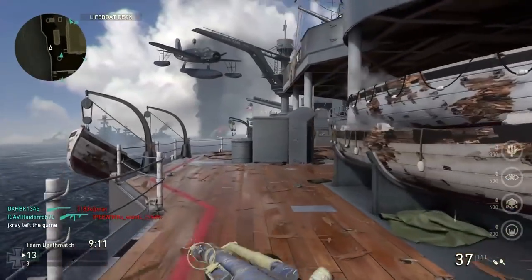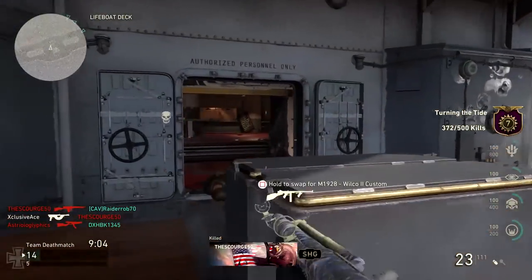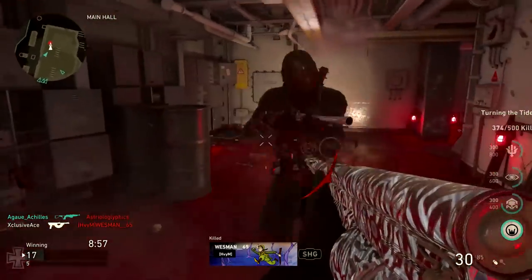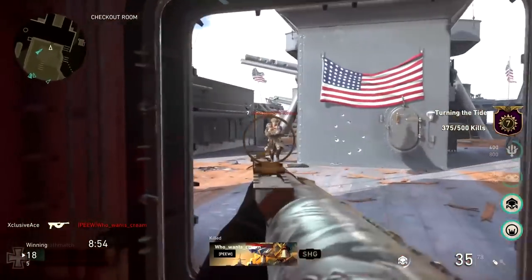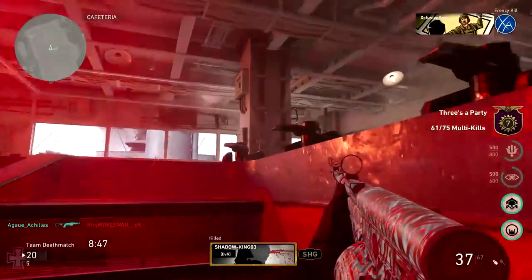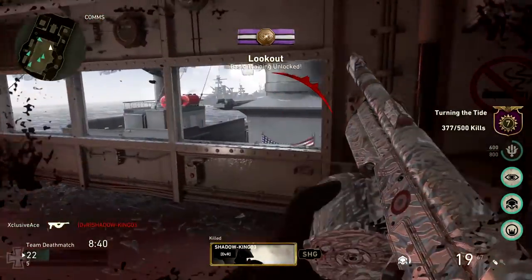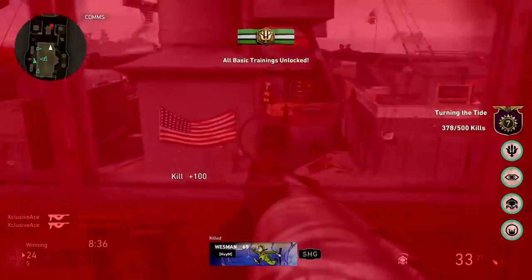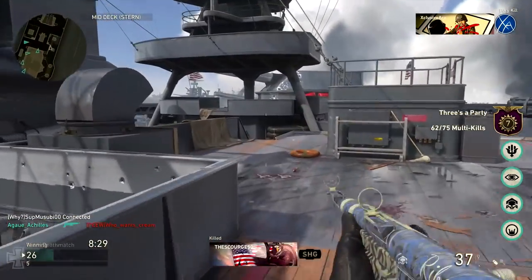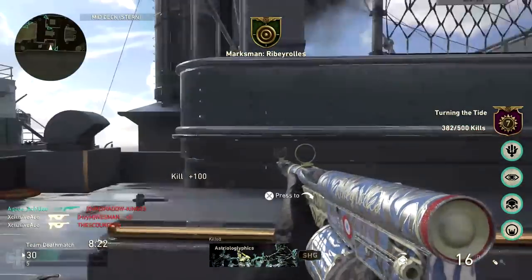Those are the stats of the Ribeyrolles — now let's move on to my favorite attachments. Quick draw is often a good choice for any gun including SMGs. Grip can help keep that side to side bounce down so you can challenge people more comfortably at longer ranges. Steady aim is a lot of fun — hip firing with this gun up close is extremely effective, especially with steady aim, and you basically don't even need to aim down sight if you're right up close. Extended mags is always a great choice since the magazine is only 25 rounds. And finally, rapid fire makes the time to kill ridiculously fast — it's already pretty fast without it, but once you add rapid fire you're pretty much unstoppable.